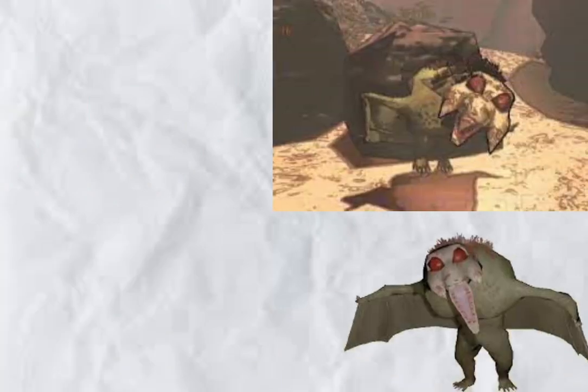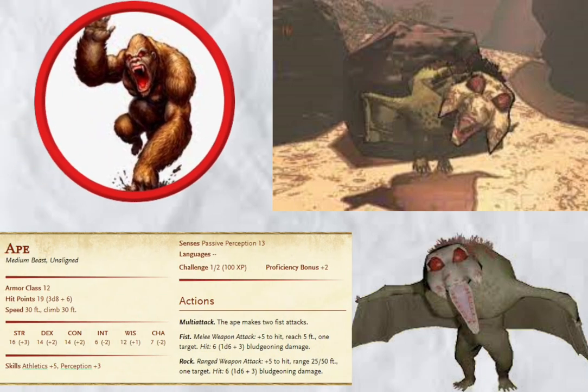Baboon Hawks. Not sure how they are baboons or monkeys, but apparently they are. D&D just so happens to have a stat for monkeys, so you're good to go. Fun fact: I once traumatized my players with a pack of monkeys. It was great.